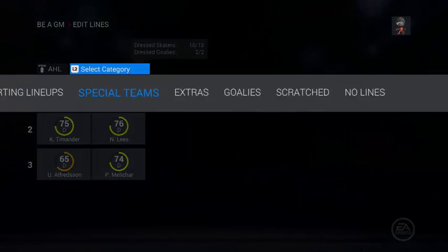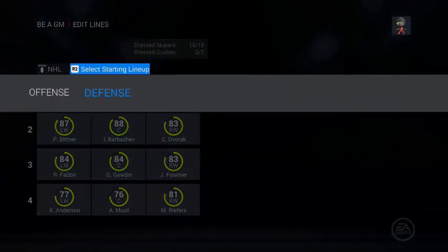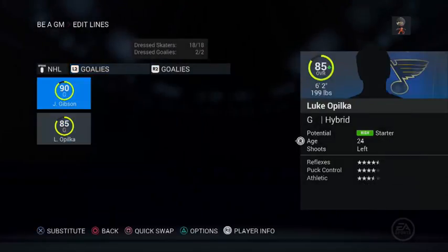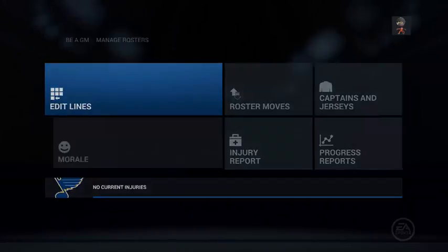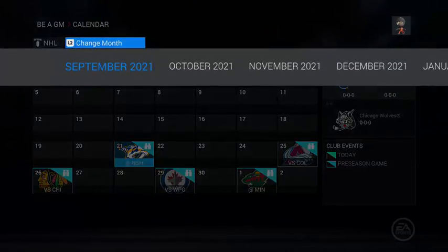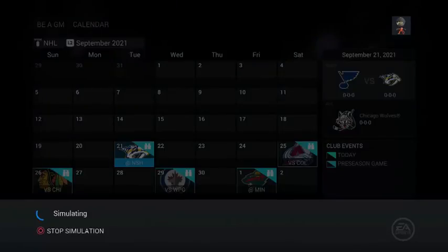We have some good players down here, and we have an issue — one goalie is an 87 and then you have another goalie who's like 85. So we're gonna have a little issue with the goalies; we might have to trade one of them away. Let's go to the start of the season and see how the roster looks when the season starts.